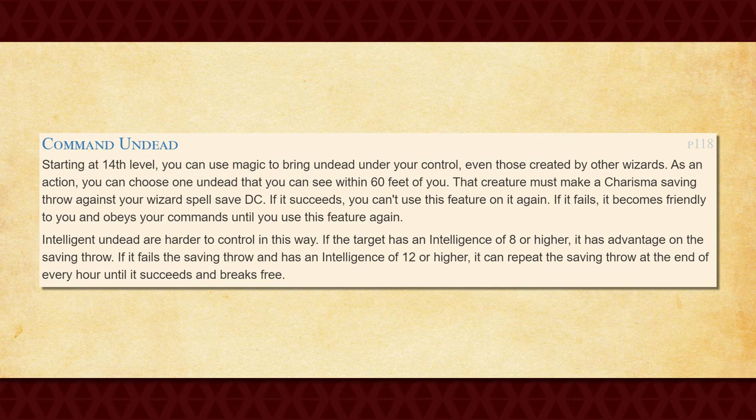Finally, at 14th level, you get Command Undead, which allows you to use your action to target an undead creature that you can see within 60 feet of you. That creature must then succeed on a Charisma saving throw against your spell save DC, or permanently fall underneath your control until you use this feature again. However, undead with an Intelligence score of 8 or higher gain advantage on their saving throw against it. An undead with an Intelligence score of 12 or higher can reattempt the saving throw every hour.